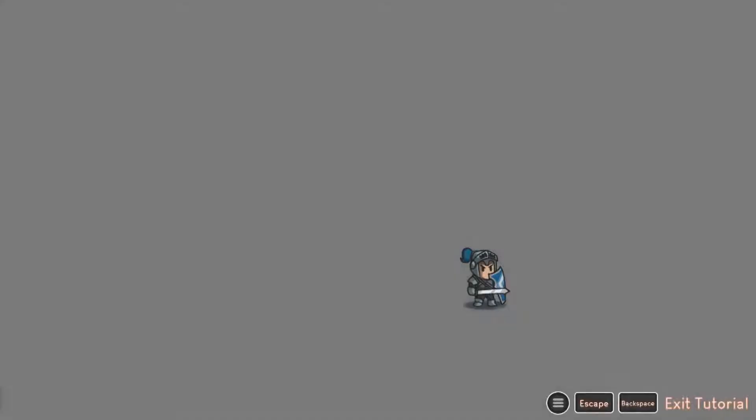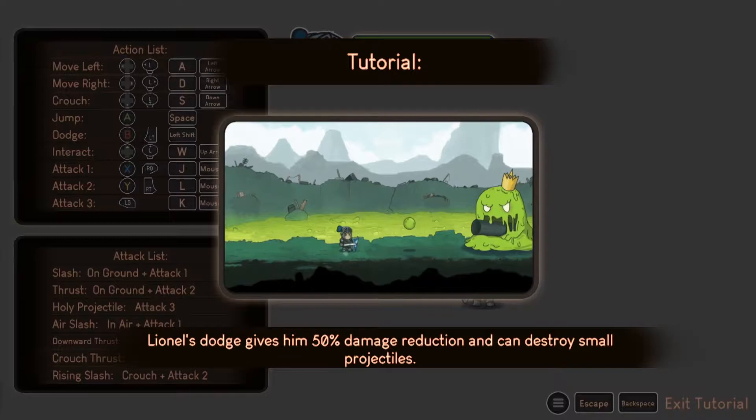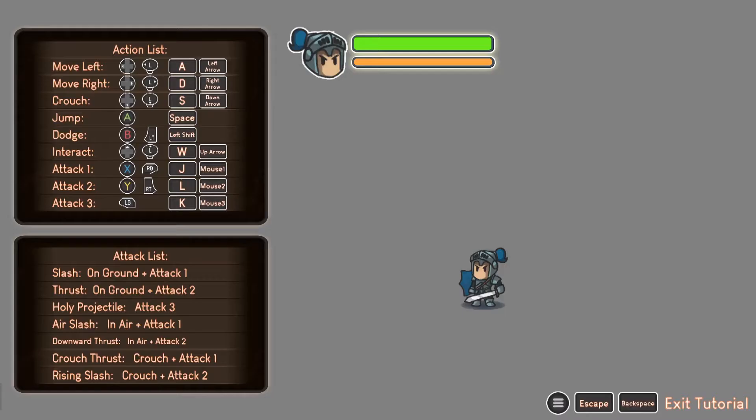What a great way to end that! Hopefully the controller works pretty well — it seems like it might be a really good controller game. If not, we'll switch over to mouse and keyboard. This is the tutorial: move left and right, crouch, jump. Lionel's dodge gives him a 50% chance damage reduction and can destroy small projectiles. Crouching restores stamina faster. Attacks can be used grounded, crouching, or in the air.